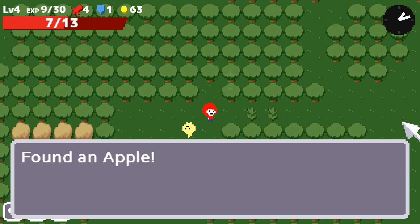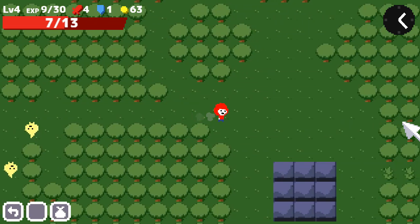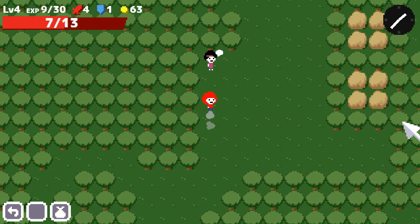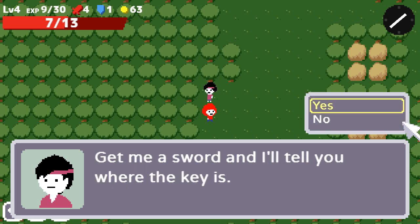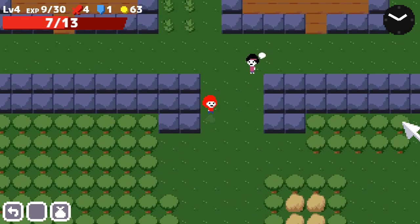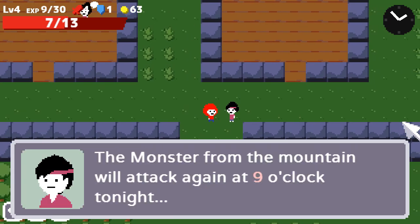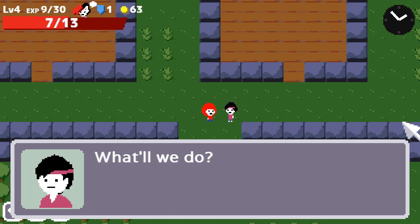Even if it lacks some polish, there's a cool mechanic coming up — so I want to get to that. We're going to go to the village. The guy still wants a sword for the vault key. Look at this — villagers and their houses are open now! One says, 'The monster from the mountain will attack again at nine o'clock tonight — what'll we do?'